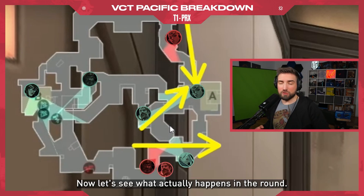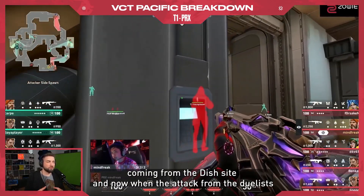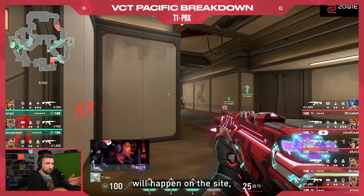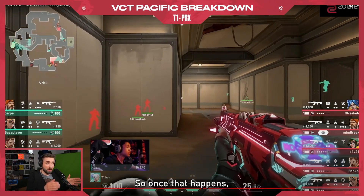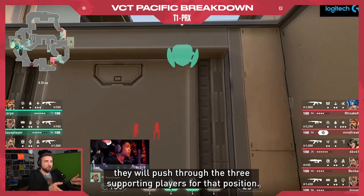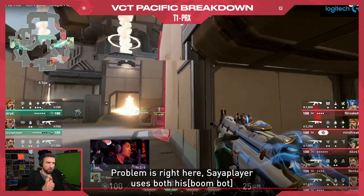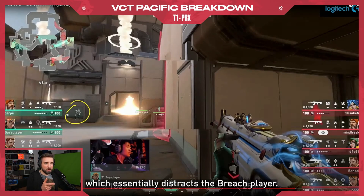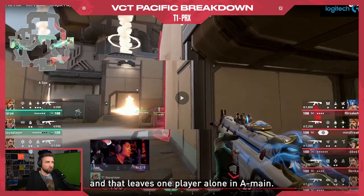Now let's see what actually happens in the round. The three players from A main are going to rely on the pressure being done by the duelists coming from the Dish side. When the attack from the duelists happens, it should distract the player standing in A main. The problem is right here: Sire player uses both his Roomba and his Painshills to slow down the players from Dish, which essentially distracts the bridge player — he's currently aiming at Dish, supporting Sire player, and that leaves one player alone in A main.